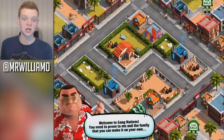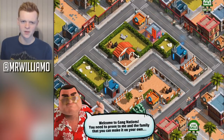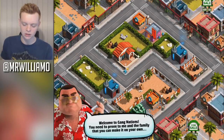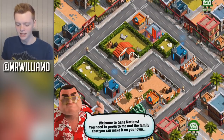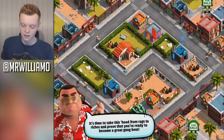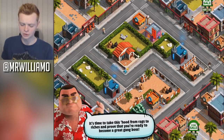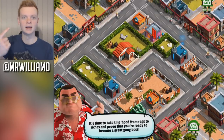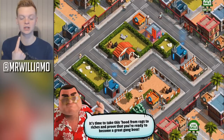We've come across the picture — the face of the Mafia boss, it looks like anyway. Welcome to Gang Nations. 'You need to prove to me and the family that you can make it on your own. It's time to take this hood from rags to riches and prove that you're ready to become a great gang boss.' I am — look at me, I am a great gang boss.